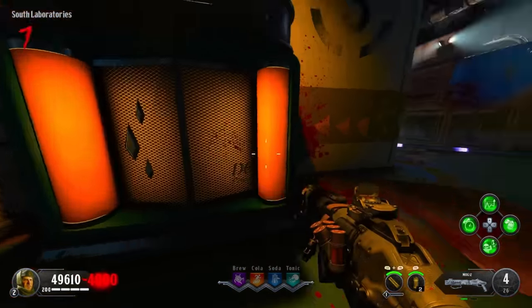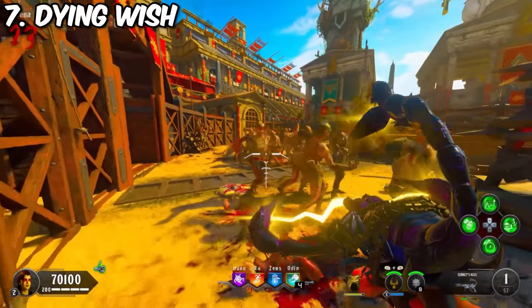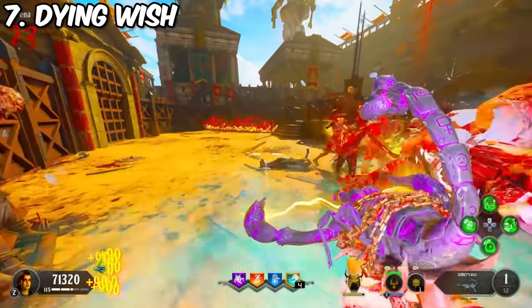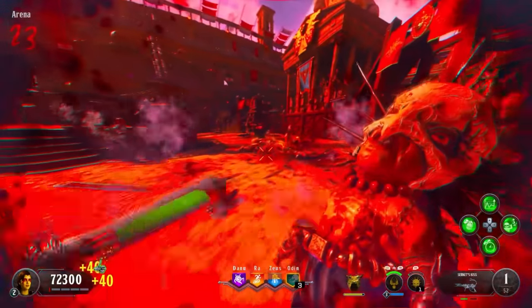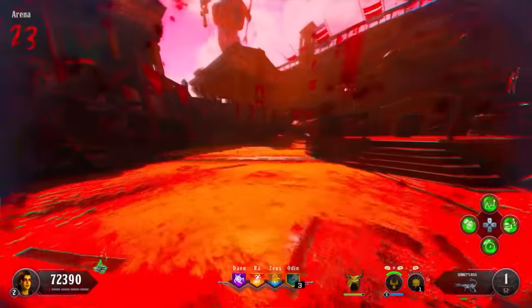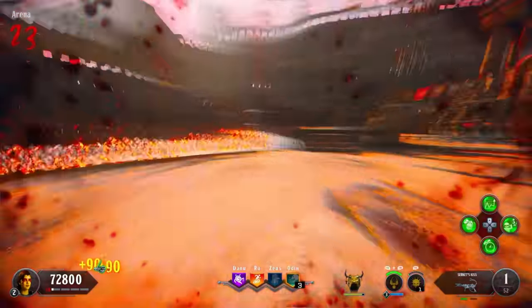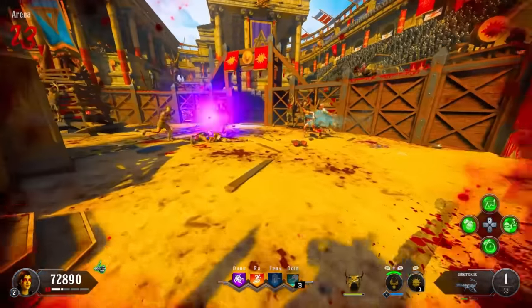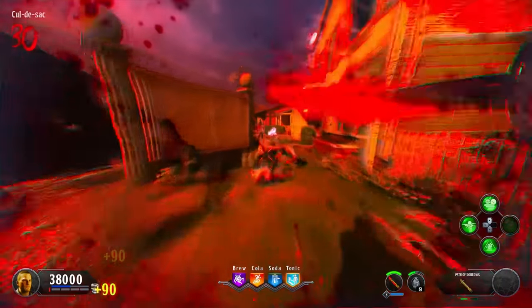Number seven is BO4's Dying Wish, which patches up a few of those issues. You get a rechargeable extra chance at life, so you don't run out of insta-revives, and it works the same on solo and co-op. If there ever was a crutch perk in BO4, Dying Wish is undoubtedly it — I'd bet 90-plus percent of players run it, which just goes to show that the BO4 perk system solved nothing.